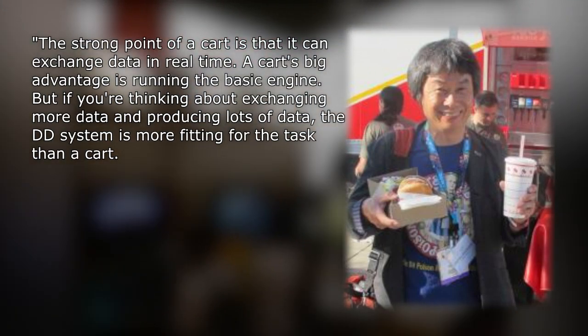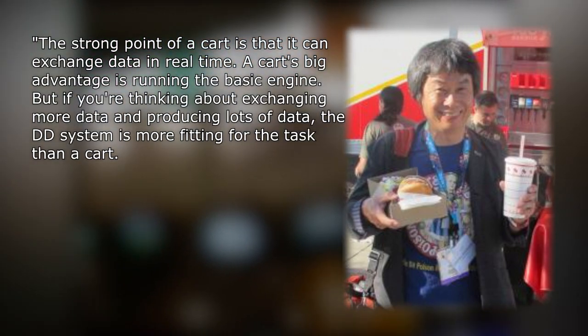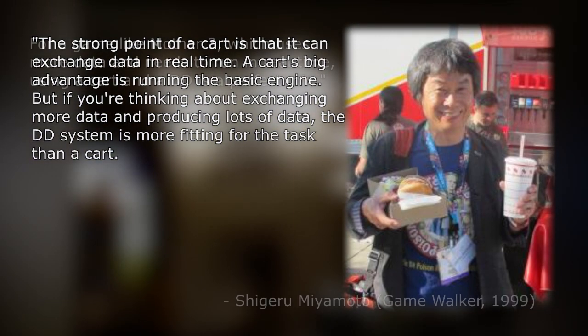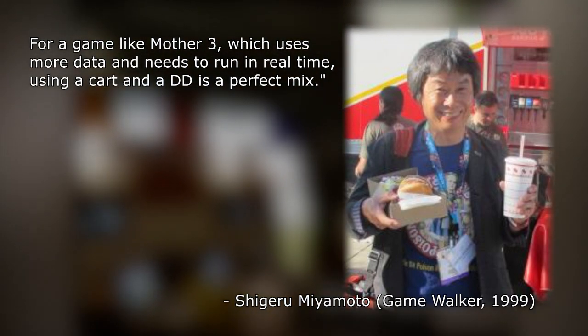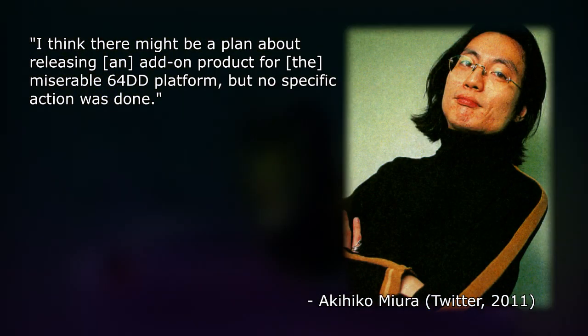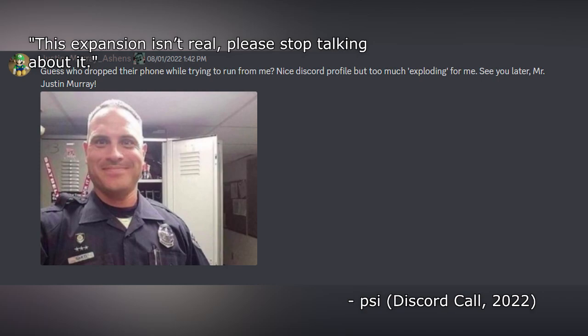Miyamoto said: "The strong point of a cart is that it can exchange data in real time. A cart's big advantage is running the basic engine, but if you're thinking about exchanging more data and producing lots of data, the DD system is more fitting for the task than a cart. For a game like Mother 3, which uses more data and needs to run in real time, using a cart and a DD is a perfect mix." The final nail in the coffin comes from Akihiro Miyoda, Mother 3's programmer, who stated on Twitter in 2011: "I think there might be a plan about releasing an add-on for the miserable 64DD platform, but no specific action was done."